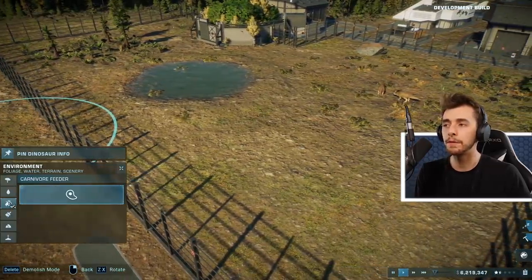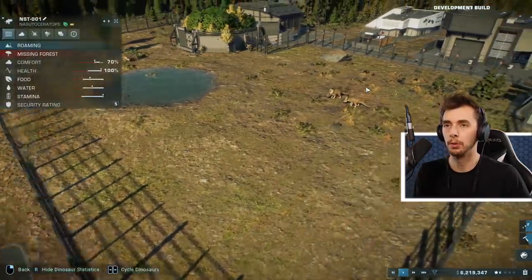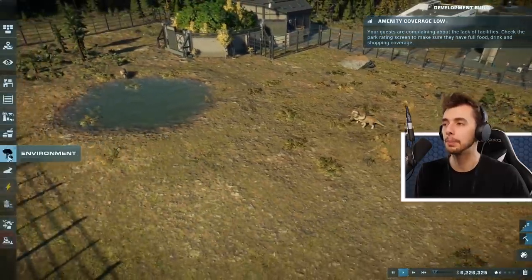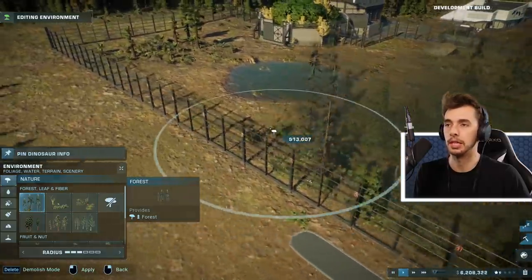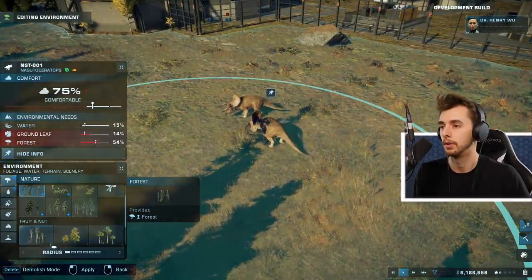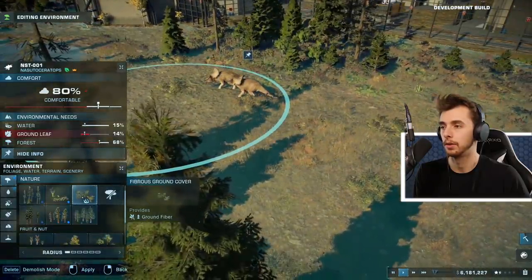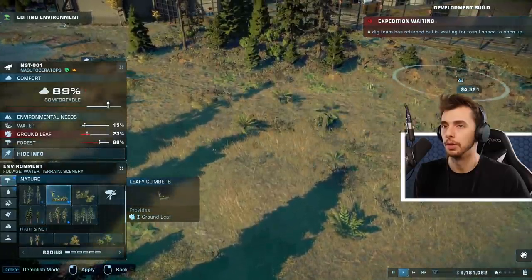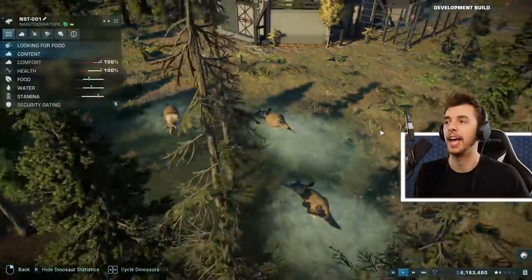They're missing forest and ground leaf - they need a lot of forest and a little bit more ground leaf. Click on forest, so ground fiber just a little bit, then we want forest. The alpha seeing dinosaurs establish dominance - this is the very foundation of evolution. Ground leaf here we go, this is the ground leaf stuff. They're almost done - a little bit of ground leaf, perfect!